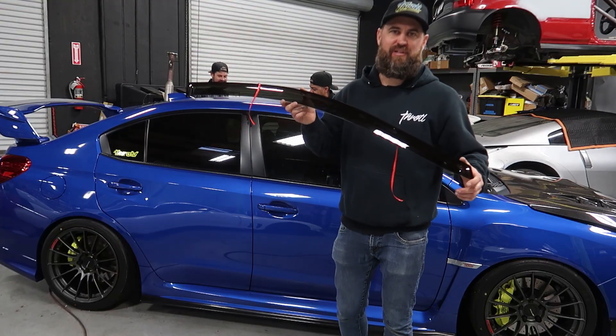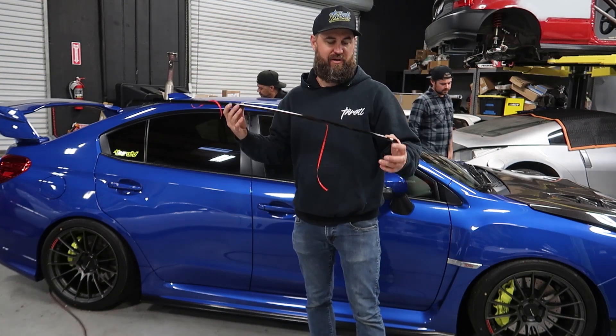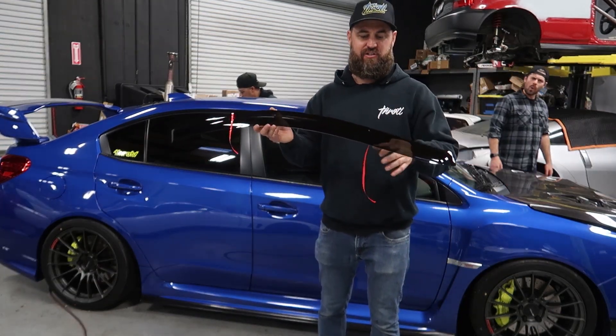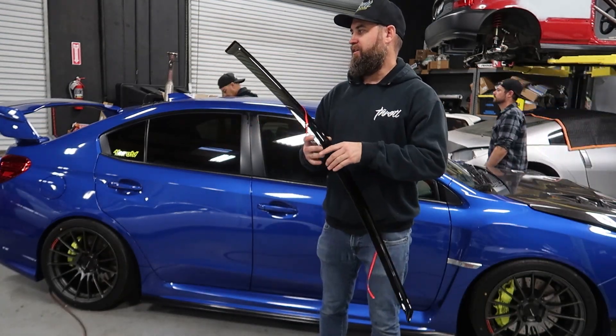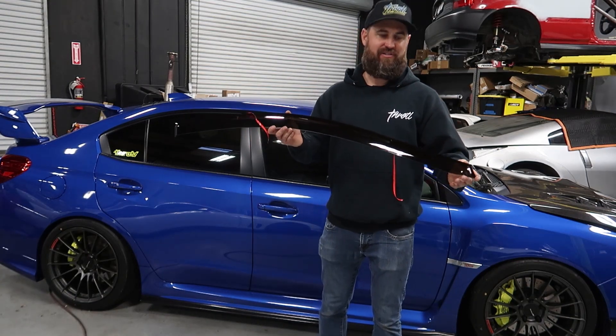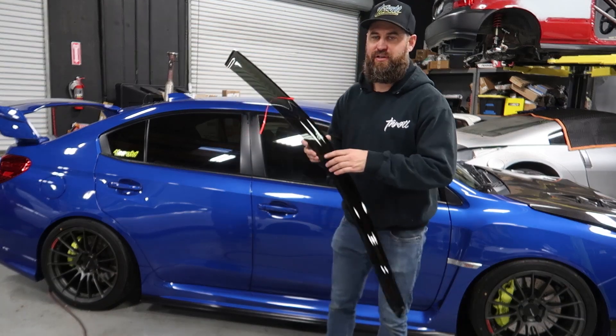We also picked up these window vent visors. These are also from Outside Line Motoring and available on throttle.com — a four-piece kit. They also install with 3M tape, and they'll allow you to run with the window cracked. If it's raining outside, your windows won't fog up, or you can get some fresh air without actually having the window all the way down.